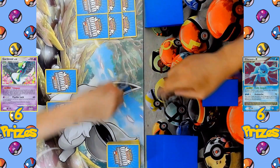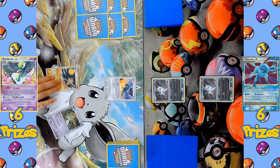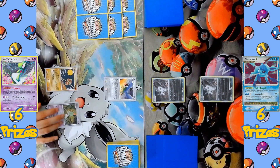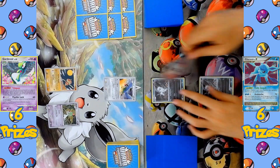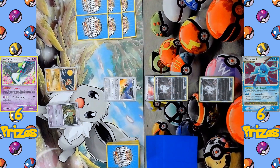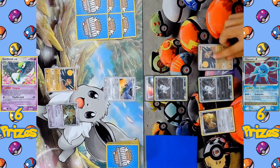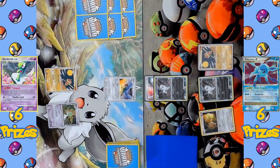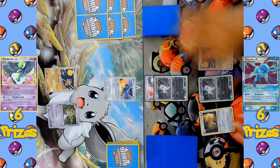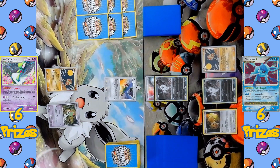The battle has started with both players flipping over their starting Pokémon. On the Gardevoir side, we've got Chatot as the active Pokémon with a Baltoy and a Ralts on the bench. And on the Glaceon side, we've got an Absol as the active Pokémon with another one on the bench. Let's see what they can do.